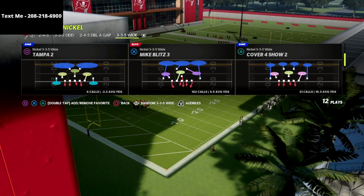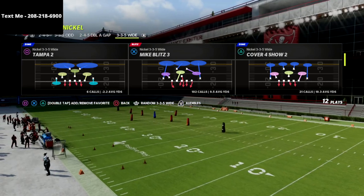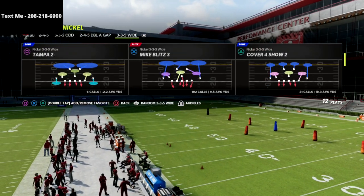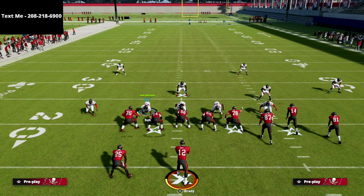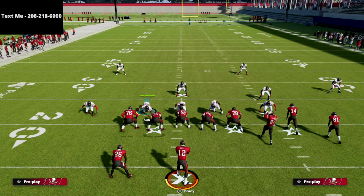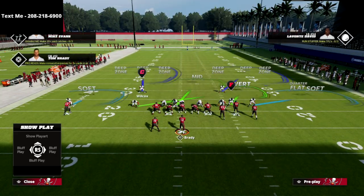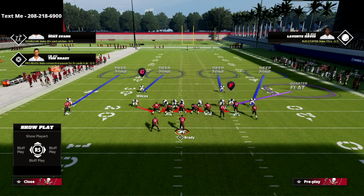I want to share with you a very unique coverage you can use to slow down gun bunch out of the cover 4 show 2 and the nickel 3-3-5. What we're going to do is globally blitz our linebackers, then press the defense until the linebacker goes into the gap — just like this as you see here.